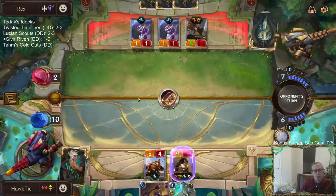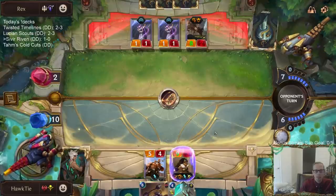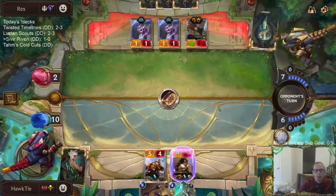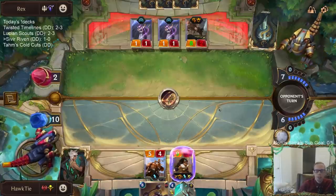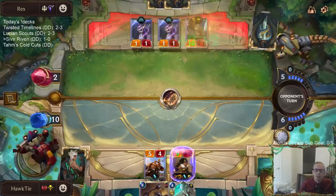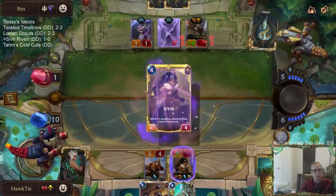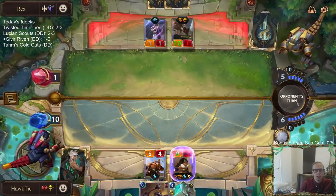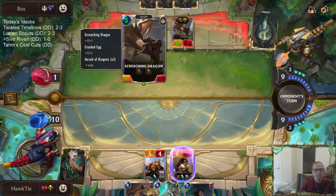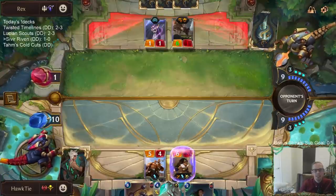We get five random damages. If two of them hit their Nexus, that's the game. I know it's a little greedy not just playing Captain Farron, but this Ricochet could be pretty nice. There's not really anything bad that can happen with the Ricochet — it either kills them or it kills these 1-1s. Hopefully it kills them. So that was the worst possible Ricochet — it didn't kill them and only killed one dragon. Three went to the Screeching Dragon, one Herald.